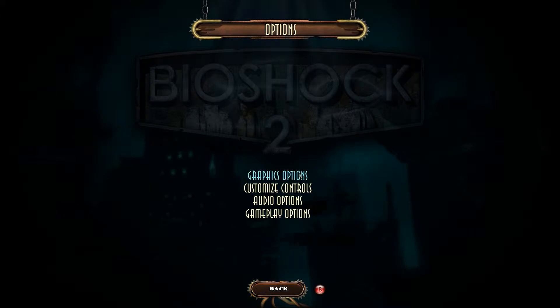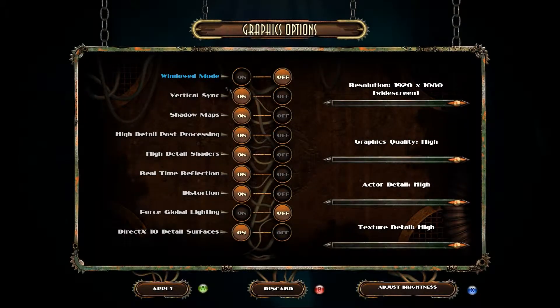First things first, the options menu. In graphics options you've got a wide variety of things: graphics quality, actor detail, and texture detail. Actors covers all your objects in the game. Graphics I think is just overall everything, and texture detail is textures naturally. You've also got stuff like shadow maps and detail post-processing.